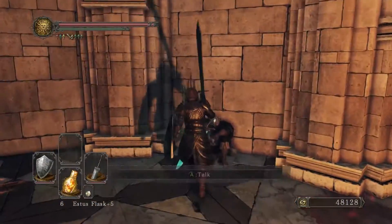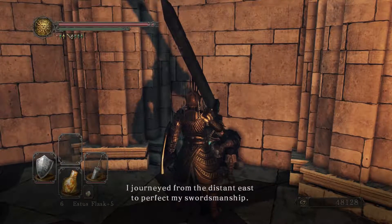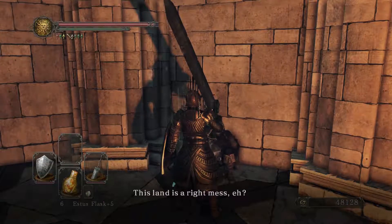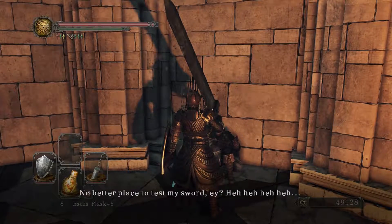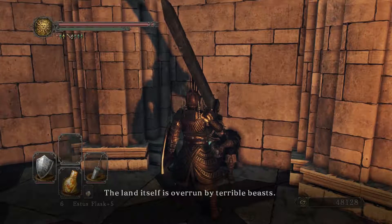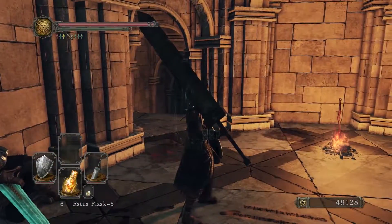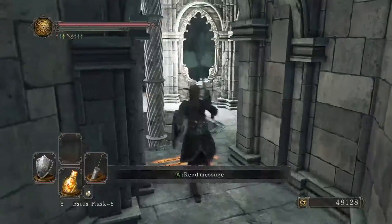Light this bonfire — the third bonfire. Talk to our friend Benhart. He's journeyed from the distant east on legend of the king's power and sword. We got all his dialogue. Now when we go in to fight Mirror Knight, we will summon him in, and that'll complete the second stage of his quest.